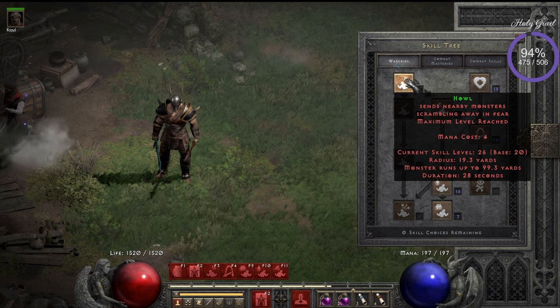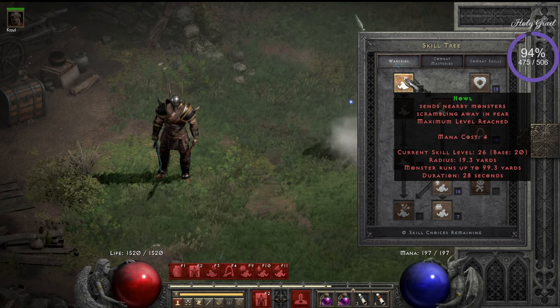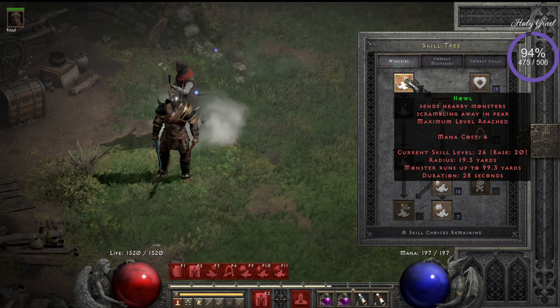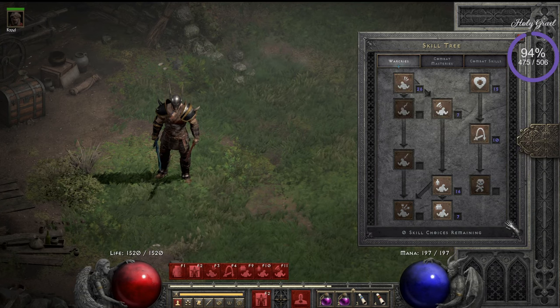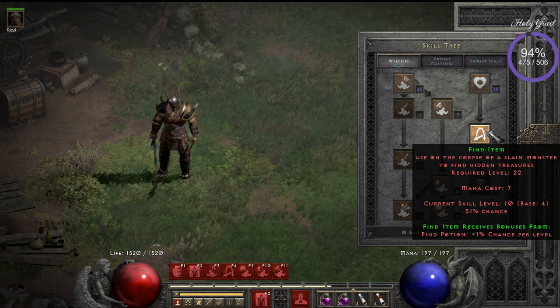Going back to Howl: why not put all points there with only 10 in Howl? Because Howl is a very important skill — one of the most important besides teleporting. We scare away all the monsters and we really want a big radius. Often archers on the edges will still shoot you, so we want 20 points in Howl.